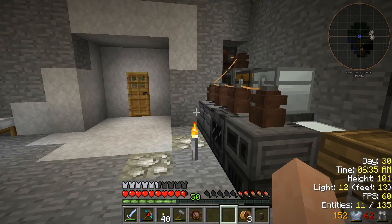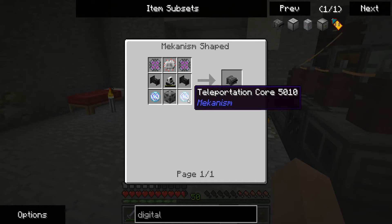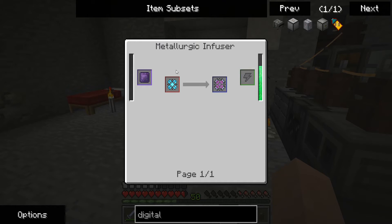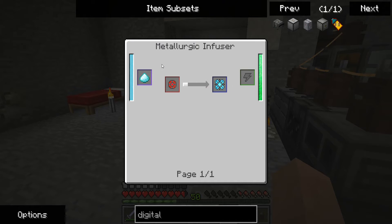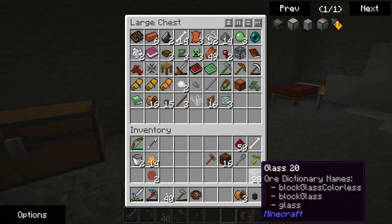I want to upgrade and get a hammer for mining, but I also want to see what it's going to take to make a digital miner. Oh, that's going to be expensive — diamond dust and everything. That's going to be an expensive little guy. I might be able to afford it but I don't know. Anyway, this is kind of where I put all my random stuff.